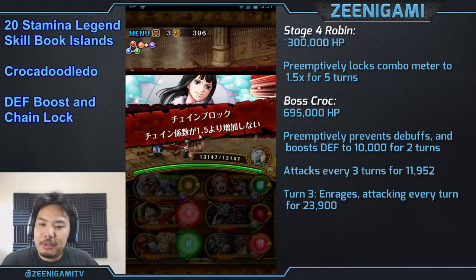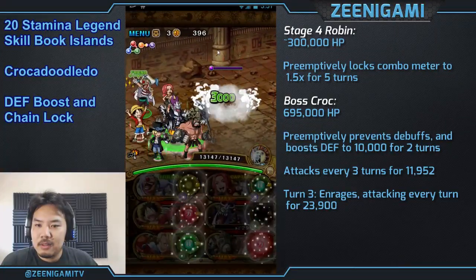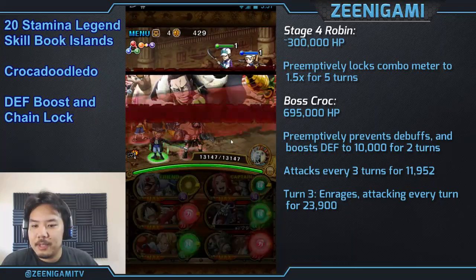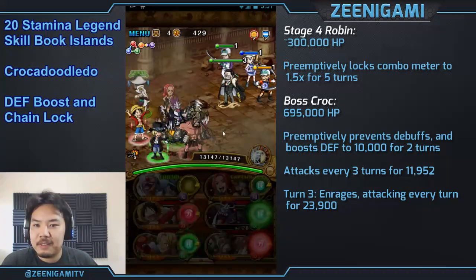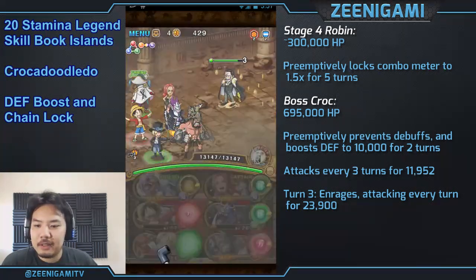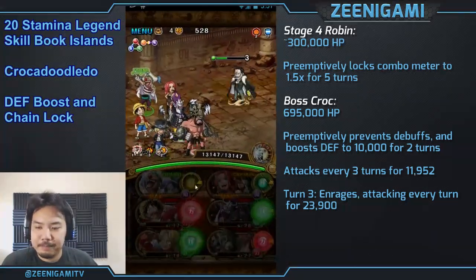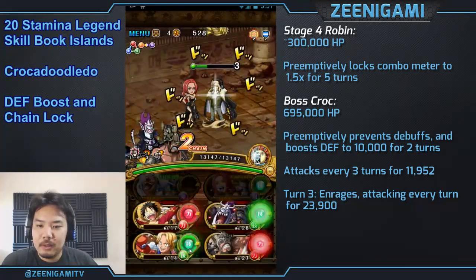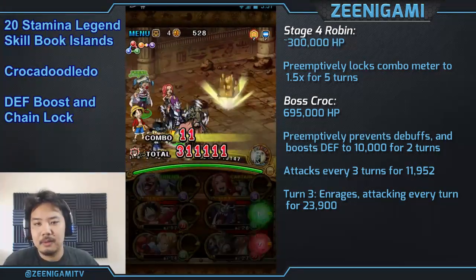Robin! 1.5 times chain lock. We're going to be using one special — that actually kills her, so that's even easier. Krok — defense boost, and prevents debuffs. He only attacks every three turns. We're going to use Luffy to kill the guys in the background and Sabo to do a bit of damage. Then Sabo's special will carry us through. It's a pattern with Buggy teams — Buggy loves his Sabo. Sabo's the best.